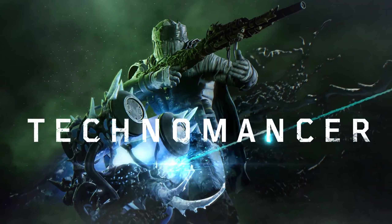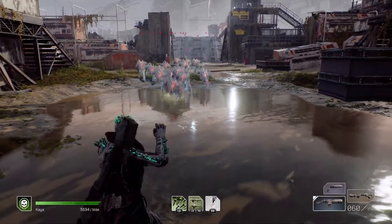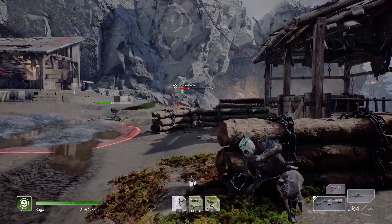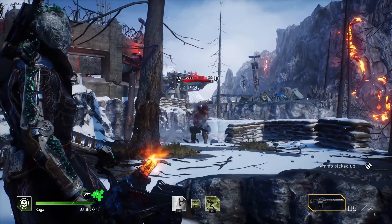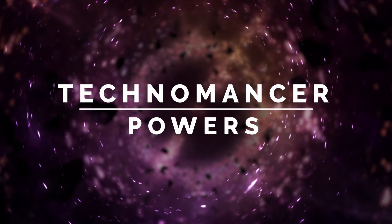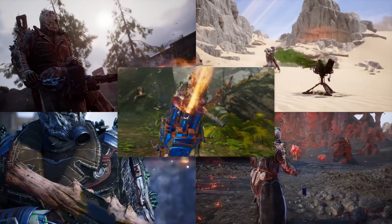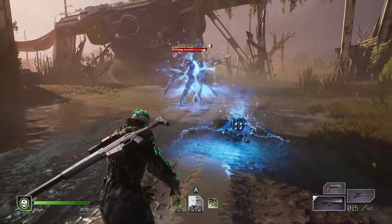Last but not least is the Technomancer — support and it's meant for long range. This is a very fun class to play but it is hard in some encounters where enemies are running towards you. As opposed to the other classes you get skill leech and weapon leech instead of kill leech. This works well against bosses and synergizes extremely well with the possibility of freezing the enemy. Freeze them and damage them until your health is back. These traits and class abilities make it very easy to play solo.